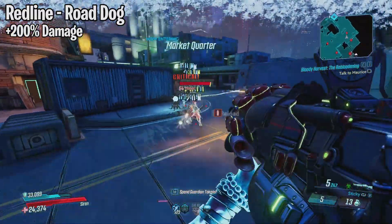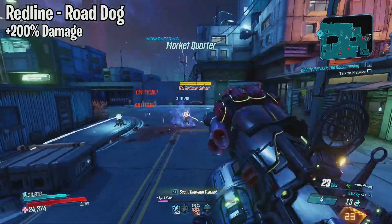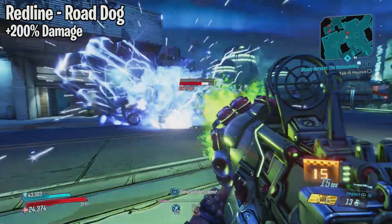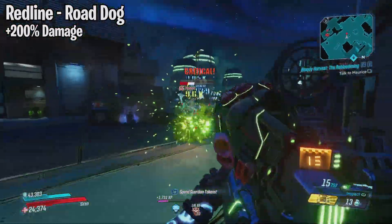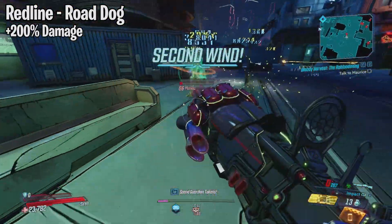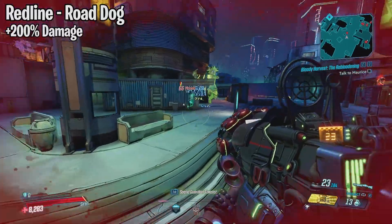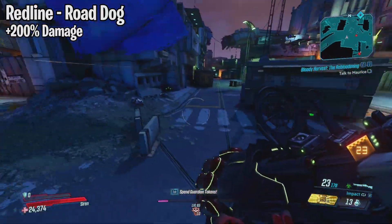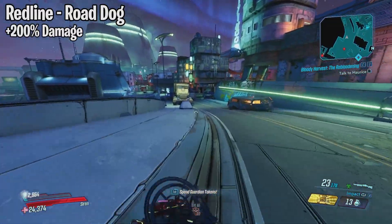The Redline cannot drop anywhere else so you will have to farm him. This weapon was pretty decent a while back but sort of fell off. Now it has received a weapon damage buff and they also reduced the recoil on it. The damage was actually increased by 200%, which is a massive buff — one of the largest buffs we have seen in the game aside from Mayhem scaling.